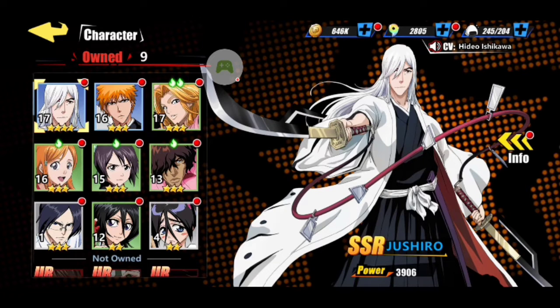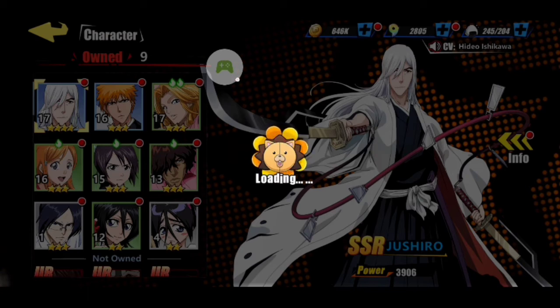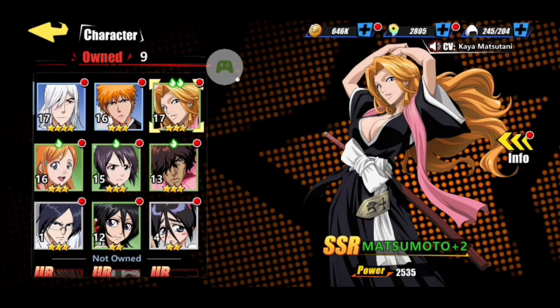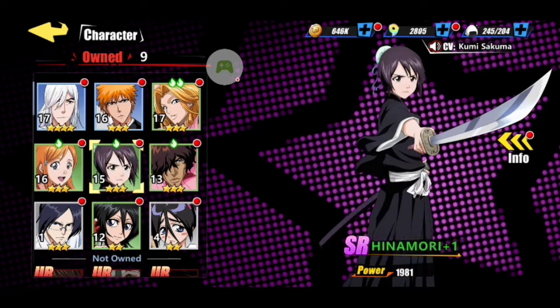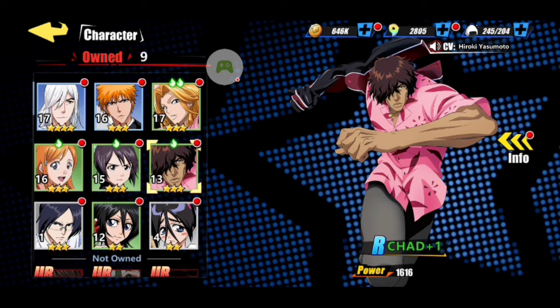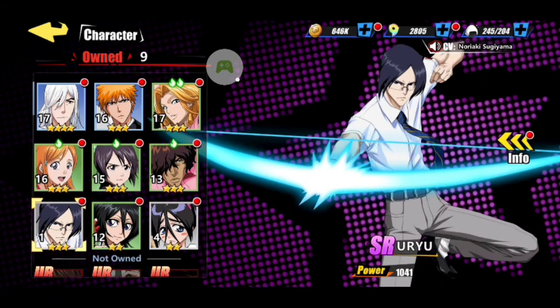These are all my new characters. I got Rangiku for logging in two days in a row, which is a great character to have. I highly suggest upgrading her right away because she has an AOE silence ability that will slow down your enemies and stop them from using annoying moves. I also have Ichigo, Jashiru, Orihime, Momo, Chad, and Uryu, who I got for completing a chapter.